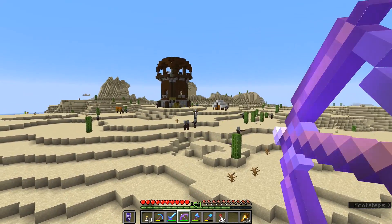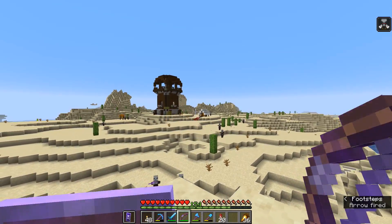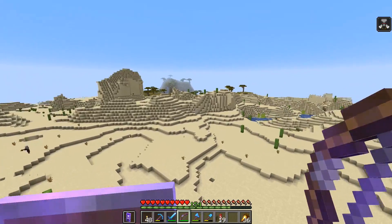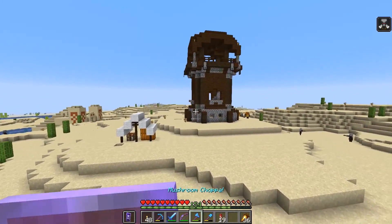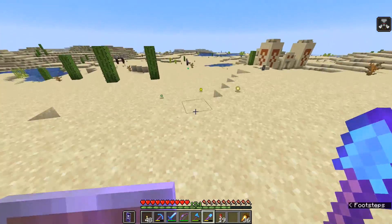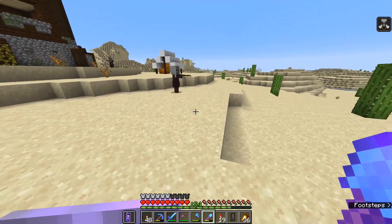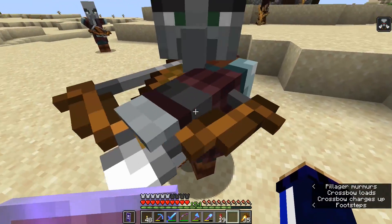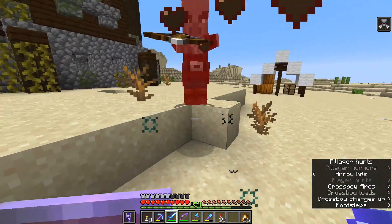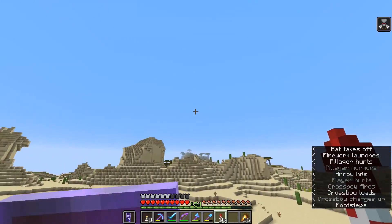Thank goodness for Java spawning mechanics — the last raid I did was in Bedrock Edition and I wasn't sure if the pillagers were ever going to respawn, but it looks like we have a pillager captain right there. Let's stand on top of the desert temple and see if I can snipe him from a distance. We could even try getting a second-level bad omen effect by taking out the captain over here as well, since I've never done a raid past bad omen level one.